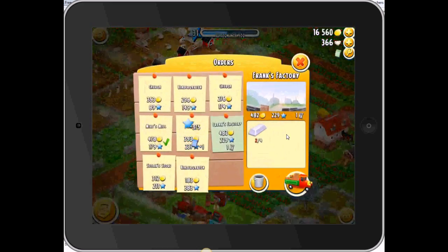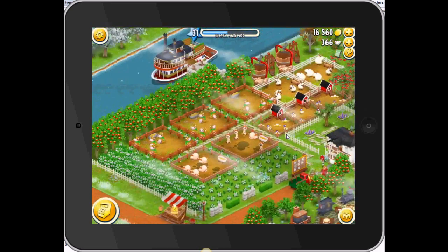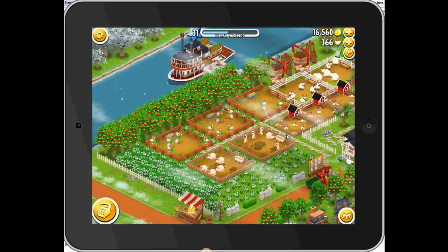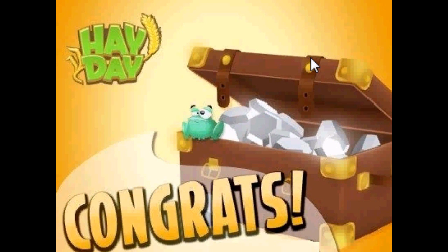You're much better off earning them. The best way to collect vouchers is to do the special truck orders, which give you one voucher each. You can try the boat, but it's quite time-consuming and resource-consuming to get vouchers that way.